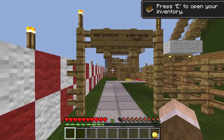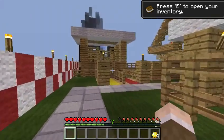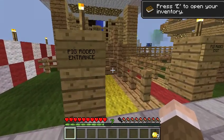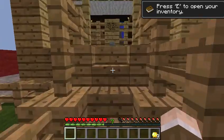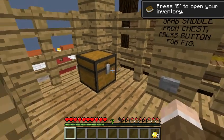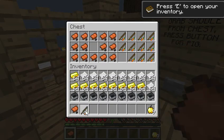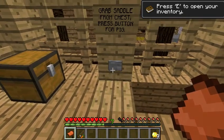Now entering Lighthouse Points. Pig rodeo entrance! Ooh, the pig rodeo! Grab saddle from the chest, and a carrot on a stick, and go!